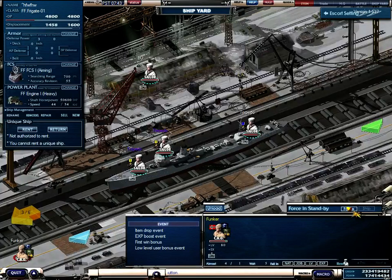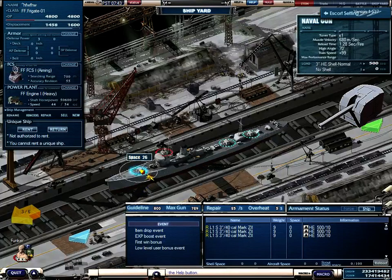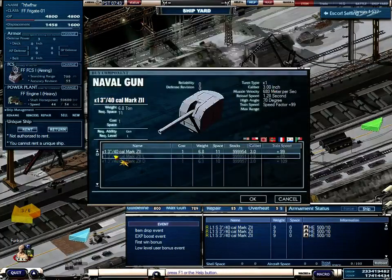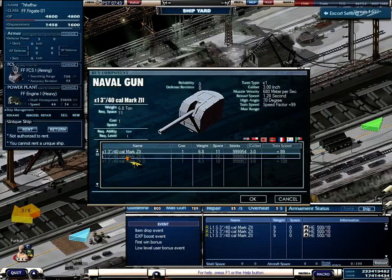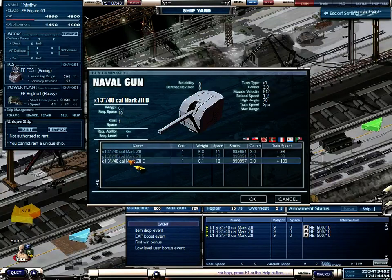In the starter ship you only have the decision between three guns. There is always a normal gun, a long range gun, and a short range gun.